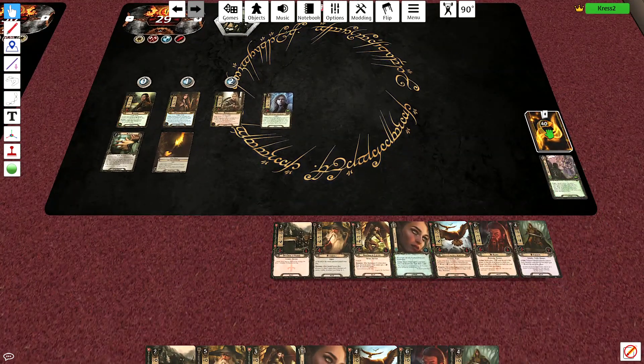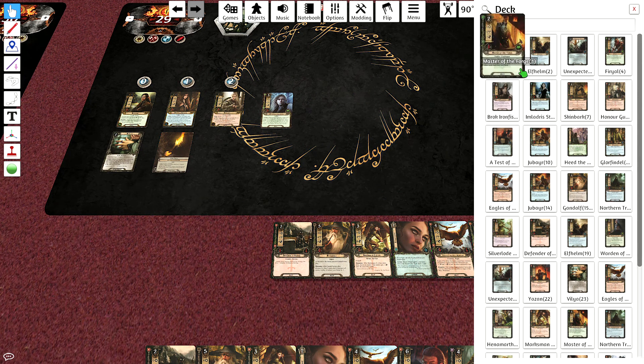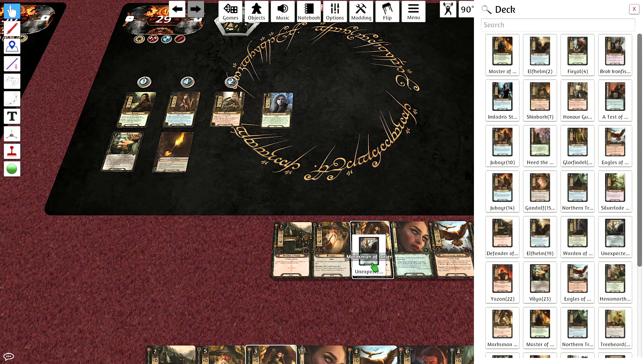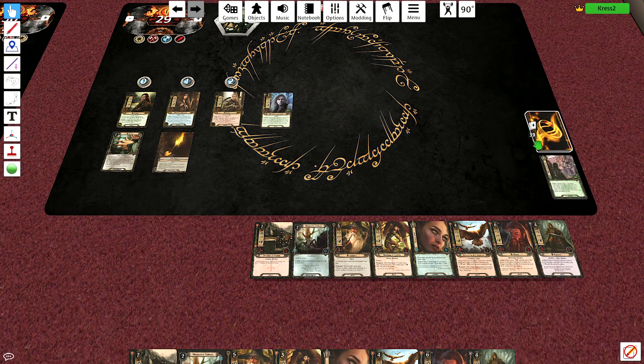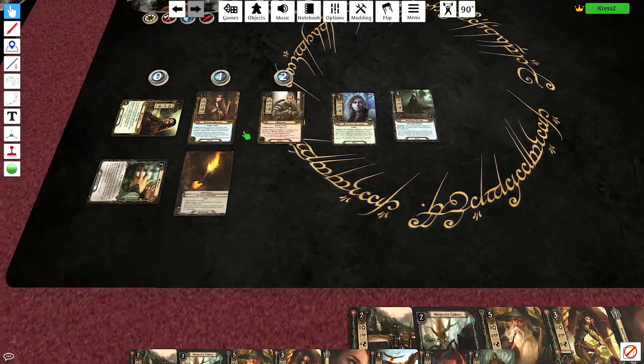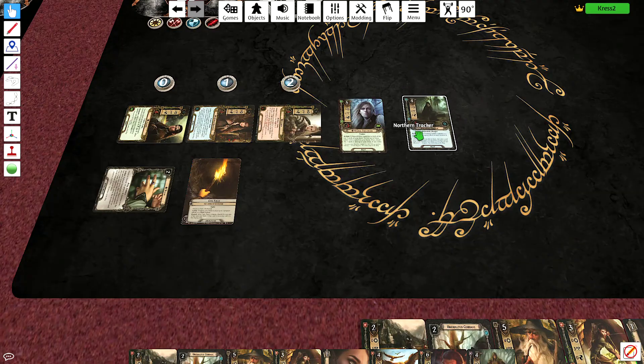Hopefully I can get an Unexpected Courage soon. We're going to Heed the Dream, look at the top five cards. There's my Unexpected Courage — that's what I want. We get the deck shuffled, Elrond gets played, and we get a Northern Tracker. That's actually really good.